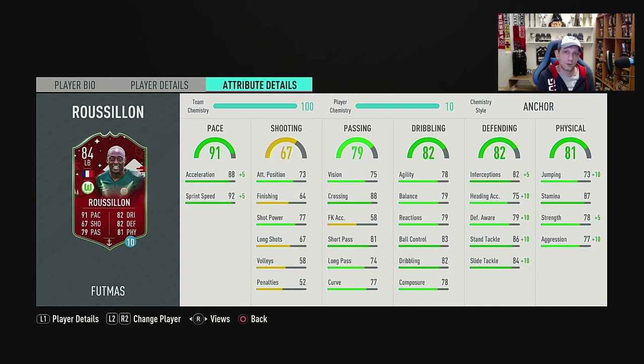Defending and physical are the two most important stats for your defenders, so these are the areas you always have to improve with chem styles. With the anchor applied, interceptions go to 87, heading accuracy to 85, defensive awareness to 89, standing tackle to 96, and slide tackle to 94. This already looks like a very good card defensively. In physical, we get plus 10 in jumping so he goes to 83, 87 stamina which is fantastic — he'll go a full 120 minutes and still have more left. He goes to 83 strength and 87 aggression. All in all, these improved stats look very good on this card, I really like it.